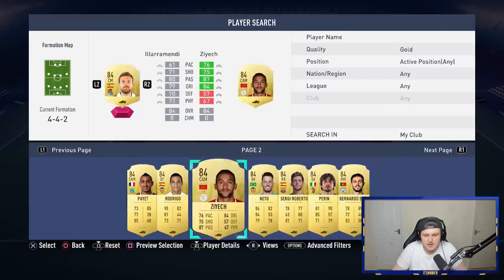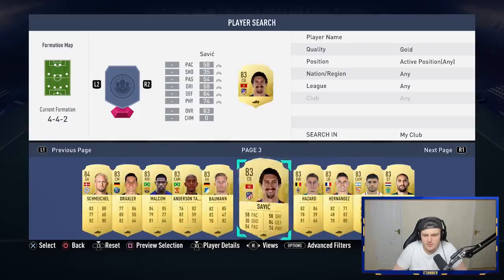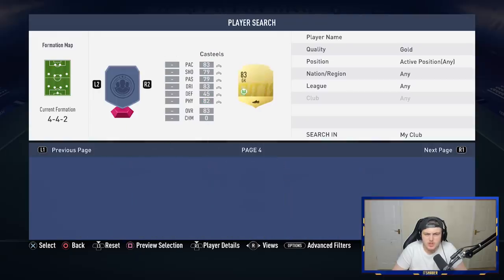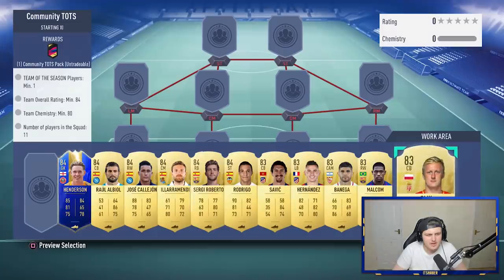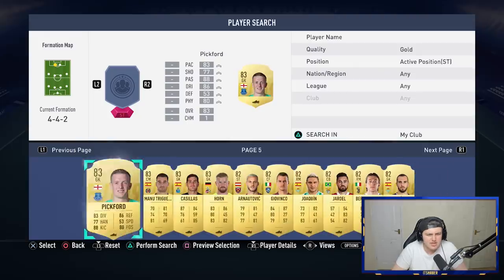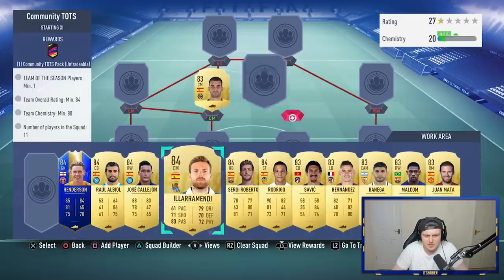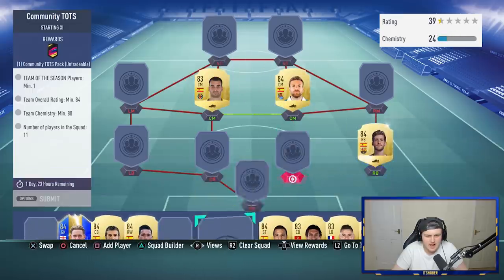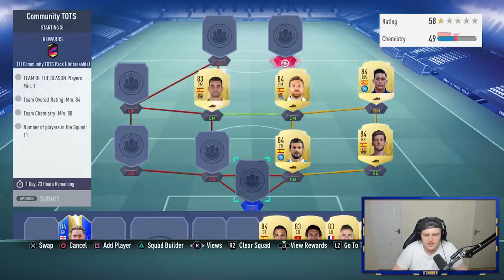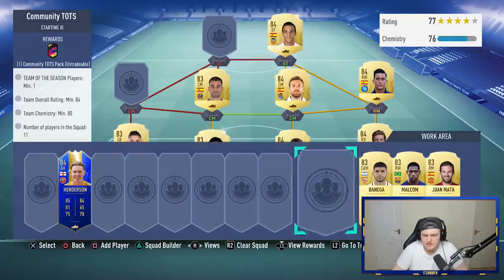Let me grab a few of these players real quick that we can use in this. We want a few 84s, but I think we can use some 83s in here as well. So let me grab some LaLiga players — I think that's probably going to be a recurring theme for this one. I didn't check the chemistry, but it shouldn't be too many. I was guessing like 65. 80 chemistry! I was completely wrong. EA, what are you doing? Why do you need 80 chemistry on this? We may need some more 84s in this, which I don't have a problem submitting.